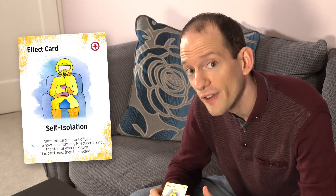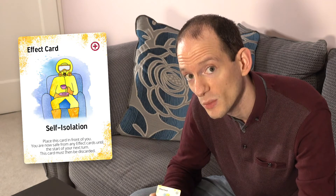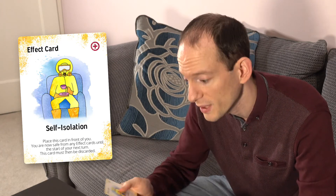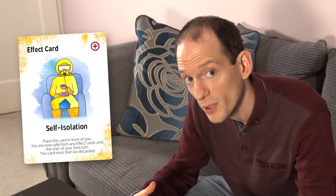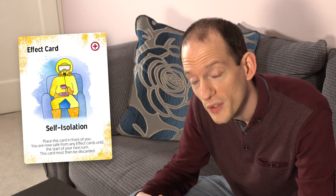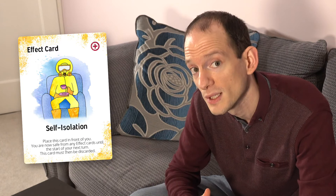The final card to talk about is the Self-Isolation card. This prevents any effect cards from being played against you for an entire turn. You play this, put it down in front of you, and until it's your turn again you are protected. This means no one can loot your supplies, no one can trade with you, no one can switch your location status when you don't want them to. Using this at the right time can really protect you if you have a strategy.